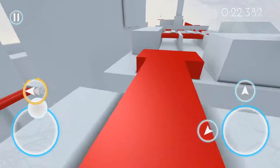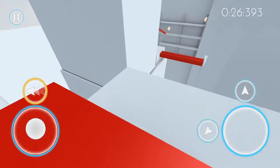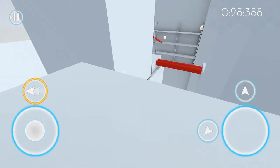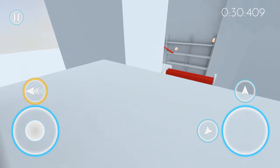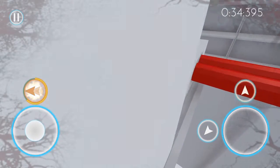Now let's find another glitch — this might be a bit difficult. So we went up here, let's be very careful. You run up and then jump, so run, jump, drift for a sec, and then boom — there you go, you're on the other side.